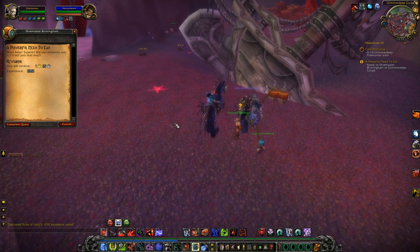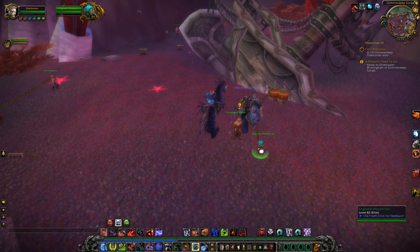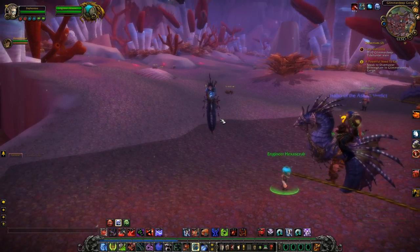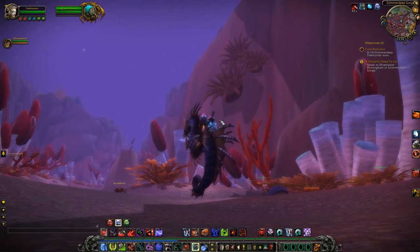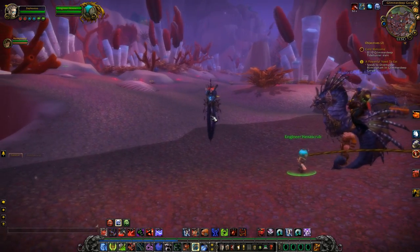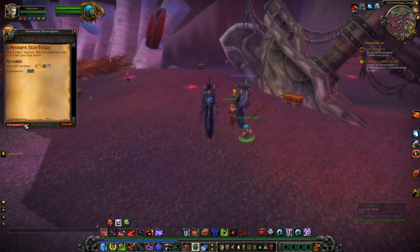Where are you? Where am I? What are these... I'm at Divemaster Birmingham. What the hell are these mobs here? Oh, right. I'm just... there's like these weird murloc creatures with glowing eyes. It just distracted me. Yeah, I think we're supposed to be killing them. Oh right, okay.